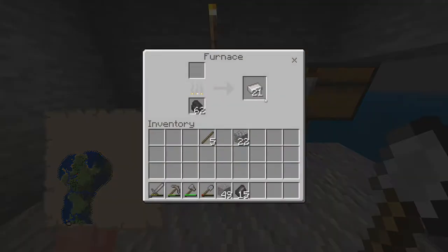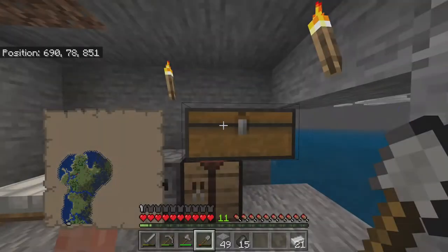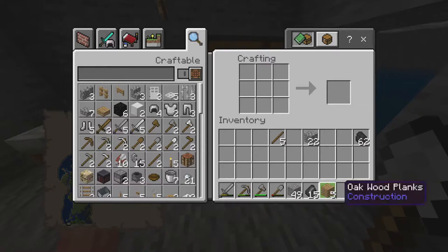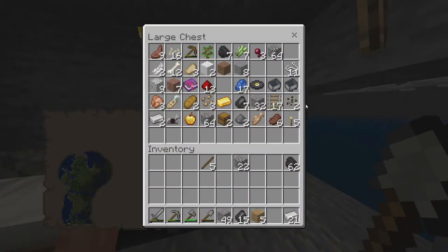Our iron is officially done cooking. If you guys didn't know, when you smelt ingots like gold and iron, you actually get XP from smelting them into ingots. So now we're going to go over a few things we're going to build. I wasn't actually expecting to do some of this stuff in this video, but it's actually a really good idea.